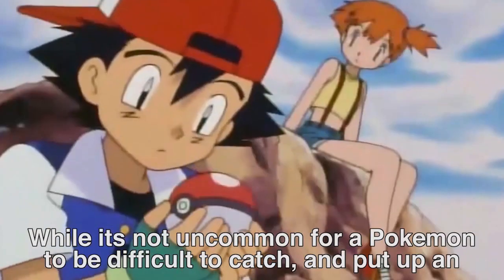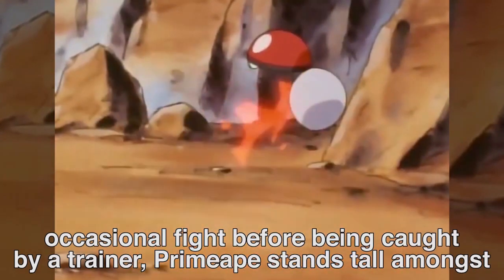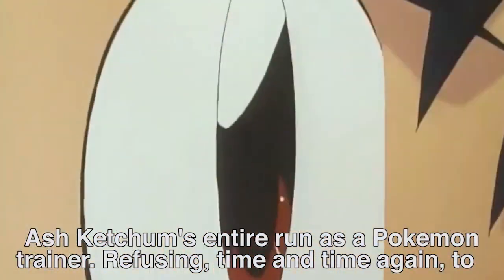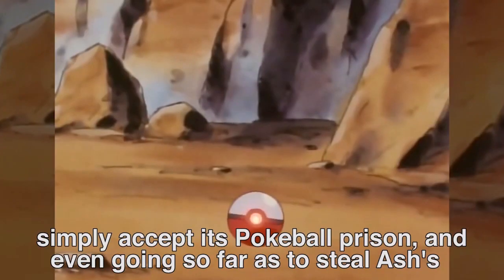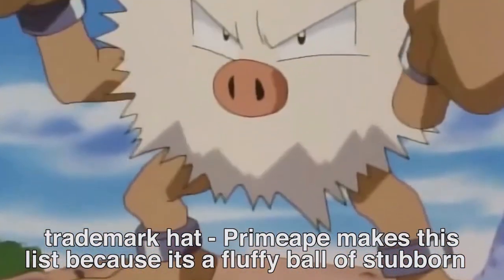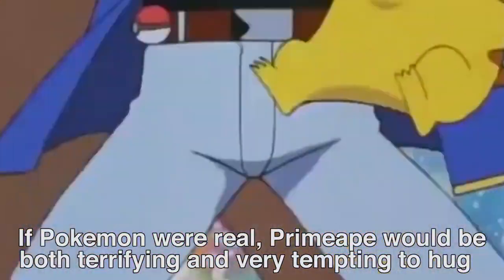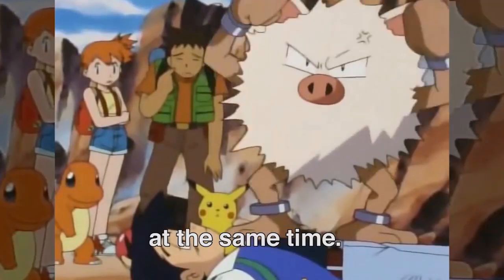Number 8: Primeape. While it's not uncommon for a Pokémon to be difficult to catch and put up an occasional fight, Primeape stands tall amongst its peers for being possibly the most stubborn, hard-to-catch Pokémon in Ash Ketchum's entire run as a Pokémon Trainer. Refusing time and time again to accept its Poké Ball prison, and even going so far as to steal Ash's trademark hat, Primeape makes this list because it's a fluffy ball of stubborn monkey rage, with the video game attack stat to mostly back that up. If Pokémon were real, Primeape would be both terrifying and very tempting to hug at the same time.